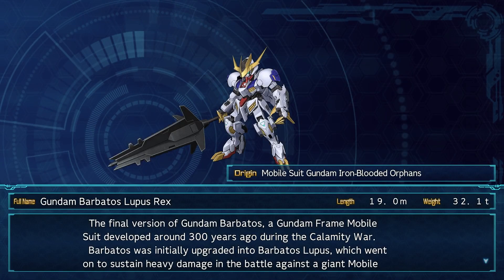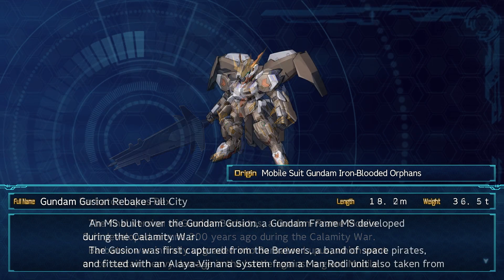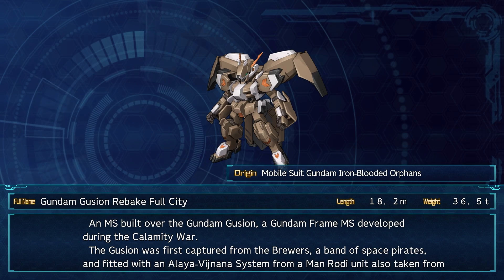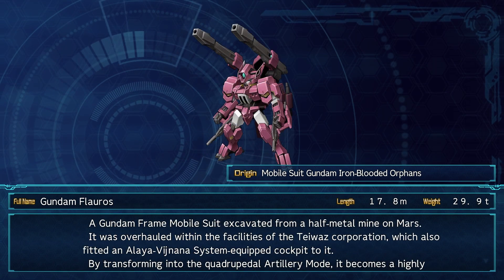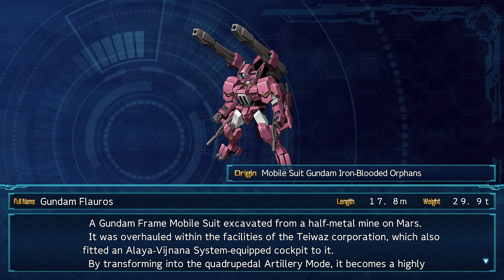Hello and welcome to Mecha Encyclopedia, a series that covers the Mecha Encyclopedia section from the Super Robot Wars games. In this video, we'll be going over the Allied Mobile Suit Gundam Iron-Blooded Orphans DLC units featured in Super Robot Wars 30. The unit information provided will be solely from the descriptions given in-game.